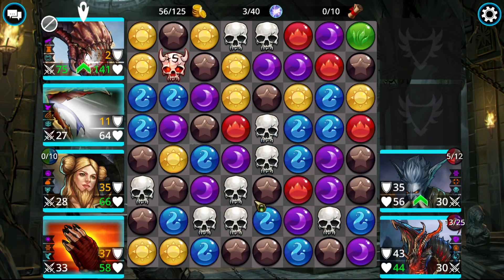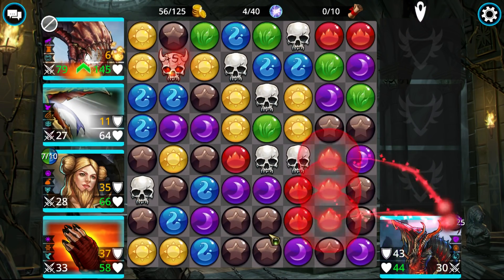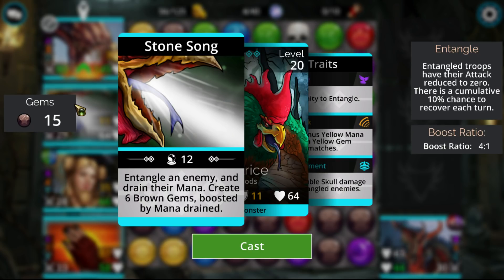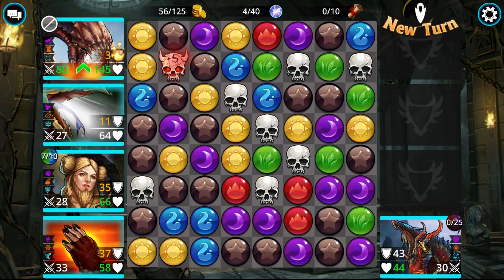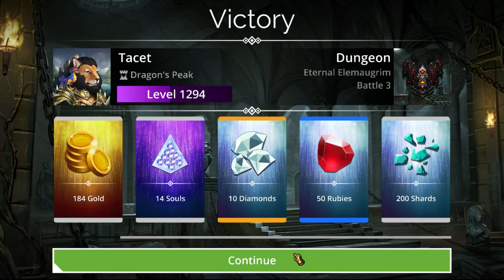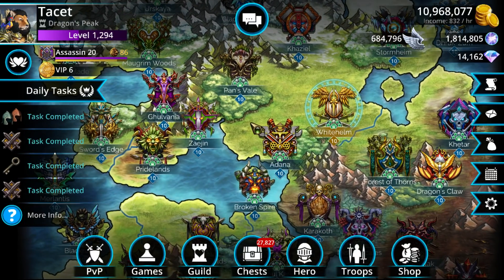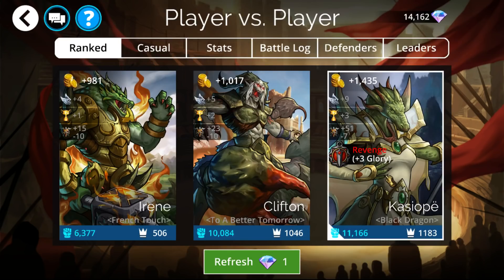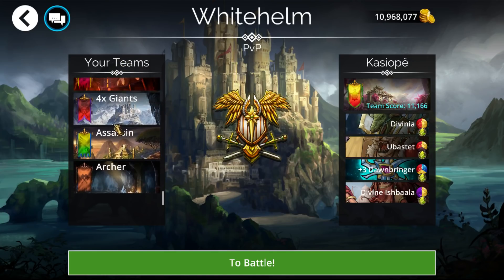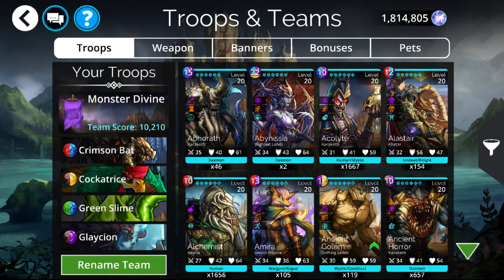Now for a team with the new monster pet. Monsters are the biggest issue at the moment — two things: there's no hero class that is considered a monster, which generally would make it a lot better if there were. The other thing is monsters just don't have the greatest synergies. No kingdom is really heavily based in monsters — they're scattered all over the place. But there are a few noteworthy ones: Great Maul, Glaceon, Crimson Bat, and Cockatrice are a few that definitely aren't too bad.